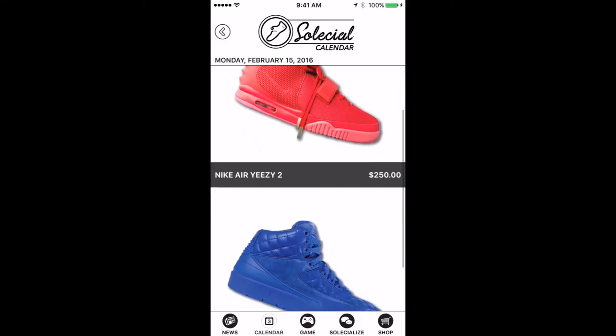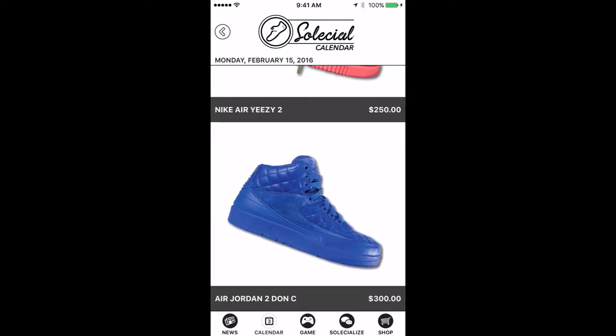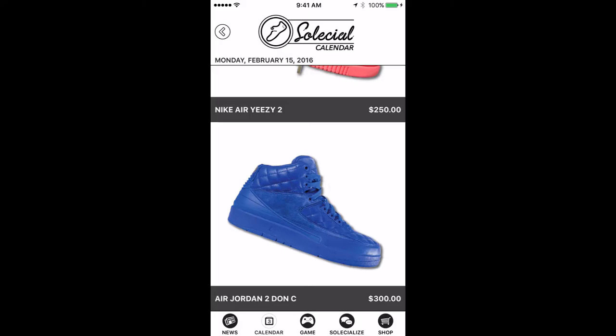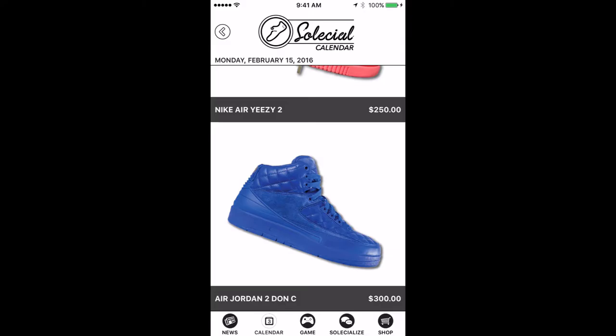Social media also tells us when sneakers are dropping, but our integrated calendar streamlines it, making it much easier to find out when an upcoming sneaker is releasing. Just touch the Calendar tab at the bottom of the screen and you'll be taken to the Social calendar. Touch the Social logo on a corresponding date and see what sneakers are set to drop for that day — no longer will you have to search and sift through the internet trying to find out when that sneaker you forgot about is releasing.